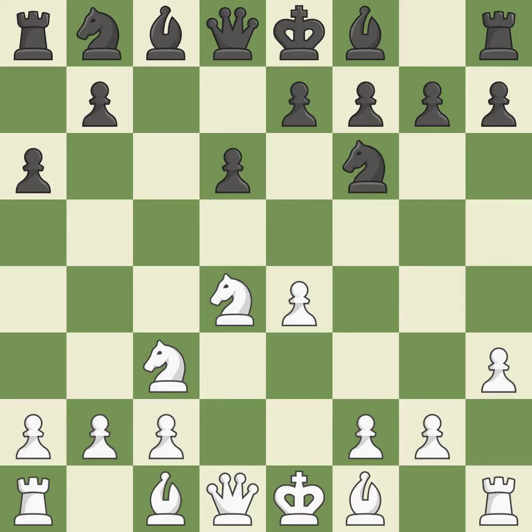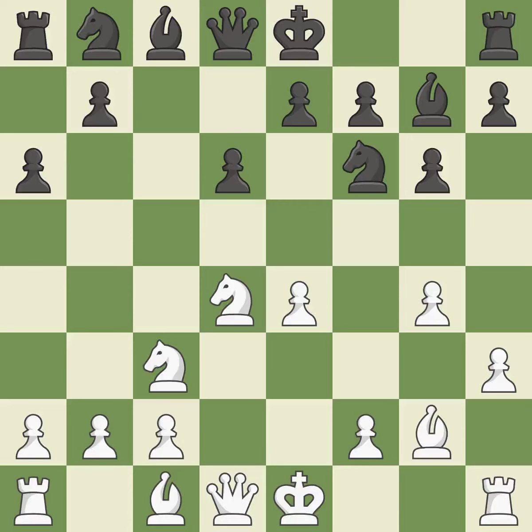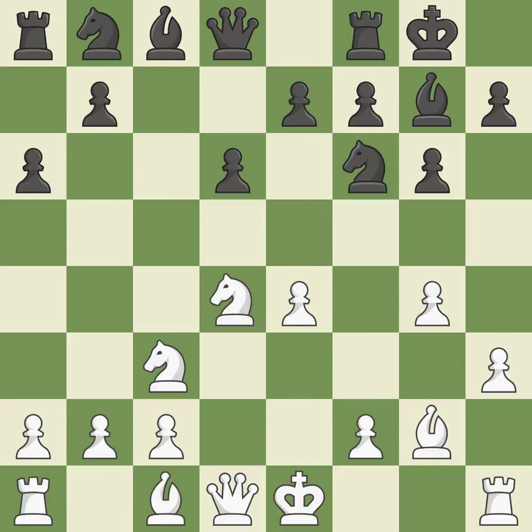H3 takes control of the G4 square and may prepare the G4 pawn push. The bishop is prepared to move into a functional square; it gains flexibility on the long diagonal, activating it from its initial square. Castling gets the king to a safer square, out of the center of the board, while also developing a rook. Castling kingside tends to be safer because the king is further from the center.